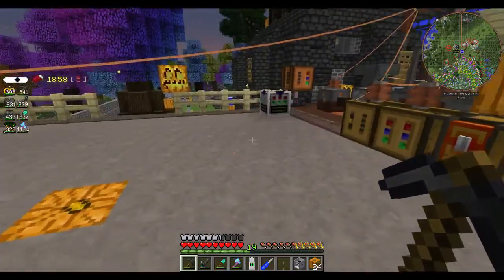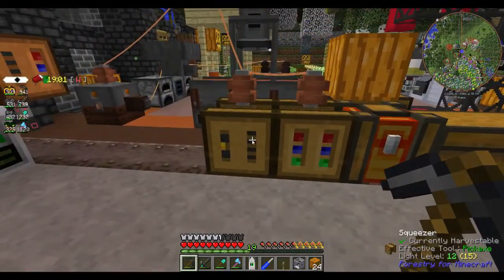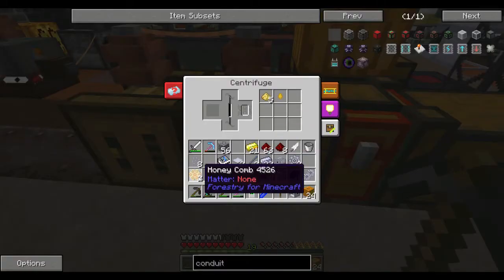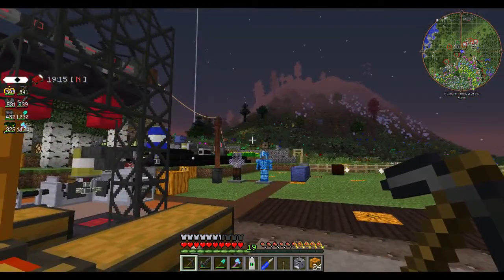It just makes honeycomb. So I've made a squeezer — not sure why, I think I got a little confused. I made the squeezer first and then went 'oh no, centrifuge is what I need.' We now have a centrifuge as well, and it's just pulling power from the RF system.